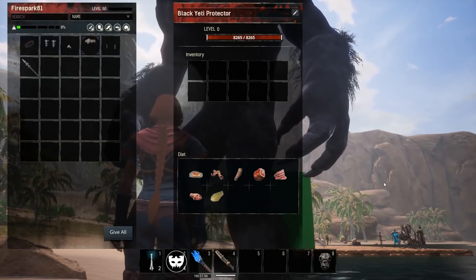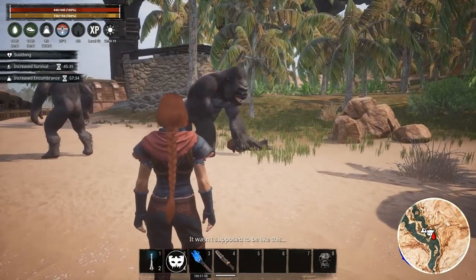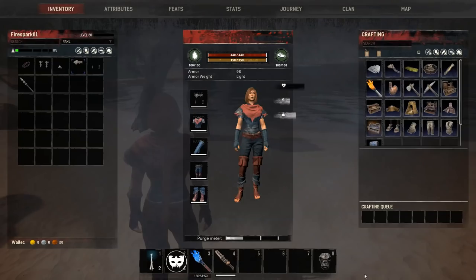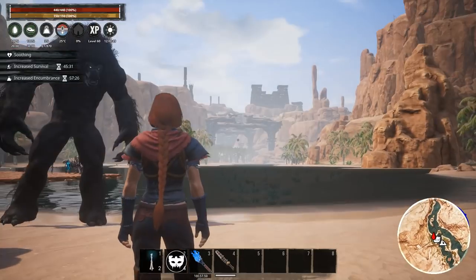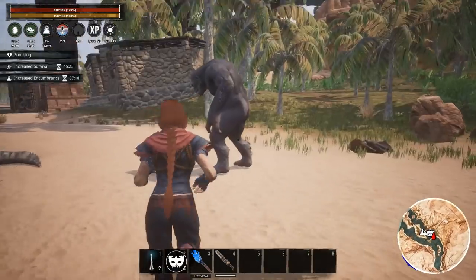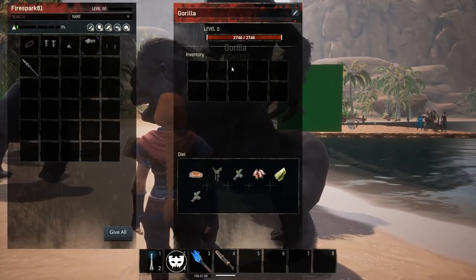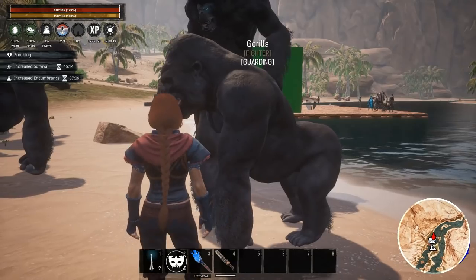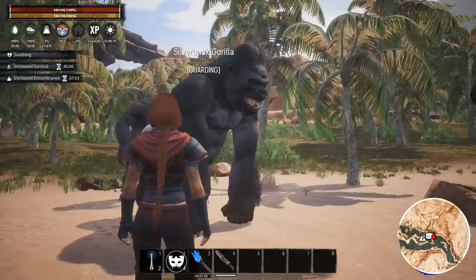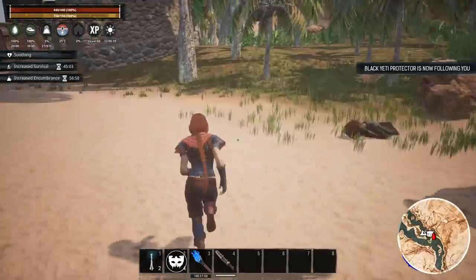Then we have the Black Yeti Protector — that's a big one right there. He comes in at 8265 HP as well, absolutely massive. The gorilla just completely destroyed that lady. Last but not least, we have the Common Gorilla, coming in at 2746 HP. Don't let that fool you — this guy's pretty tough, with decent armor, and the others will pretty much destroy anything they come up against.